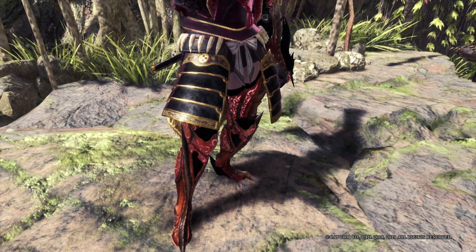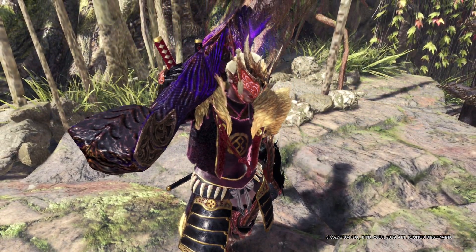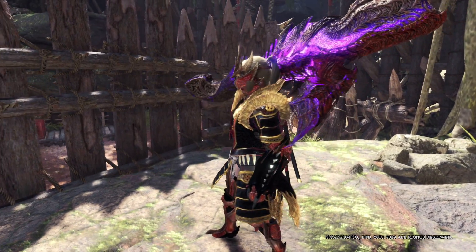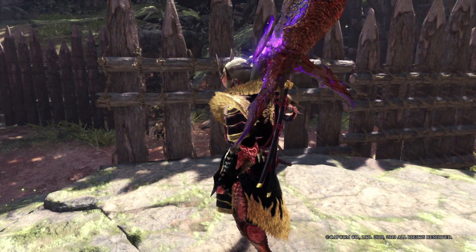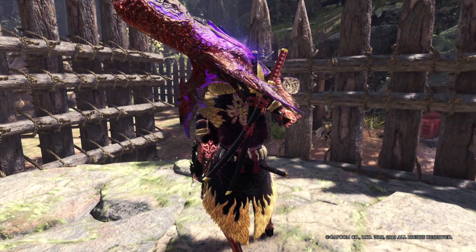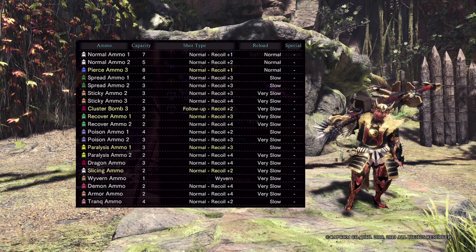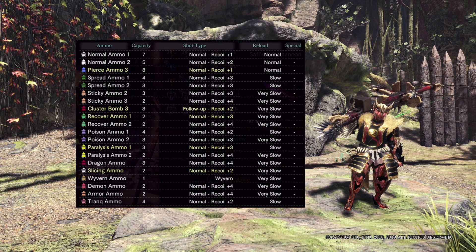Welcome back to another bowgun build video. Today we will tackle Safajiva's Snipe Cannon. At the current state of the game it's not really much of an upgrade from our current Pierce 3 HPG, which is the Kodachi. But who knows — if it gets more augment slots it might be a game changer. As you can see in the ammo table, Pierce 3 is the only useful ammo here. Although it has some status ammos, the recoil and reload speed of those ammos are really bad.